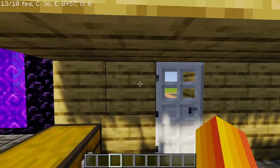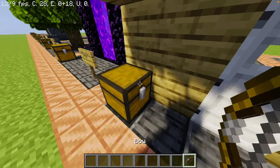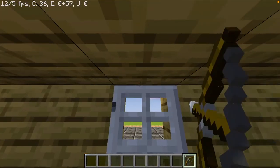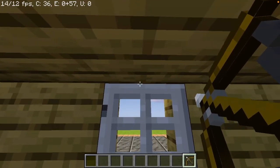So basically how this works is, again, we need a bow and an arrow. Now I'm in creative so I don't need an arrow. So right here, aim right there in the middle of the door and the stair.